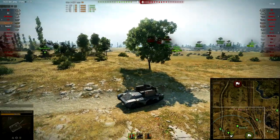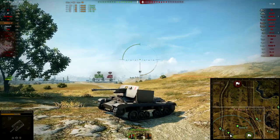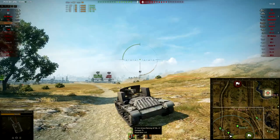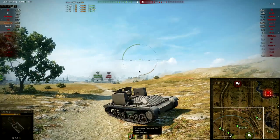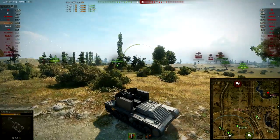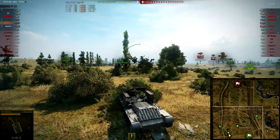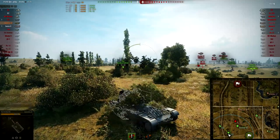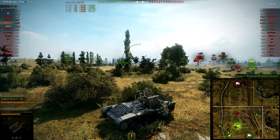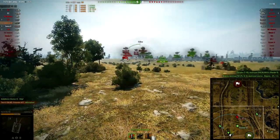I have to highlight something: this is not the derp gun on the Valentine AT — I chose this gun. I prefer this gun because it has a better rate of fire. It has an alpha damage of 75 and a penetration of 110, and a good rate of fire. I chose to mount this gun and not the derp gun because if you miss shots on the derp gun it can be devastating for your game. With this gun you can make your shots count, and it also doesn't really matter if you miss a few shots because you've got another one in just a few seconds.